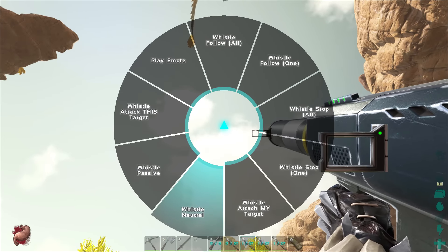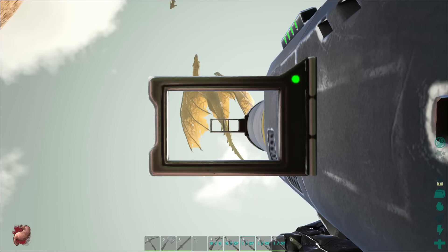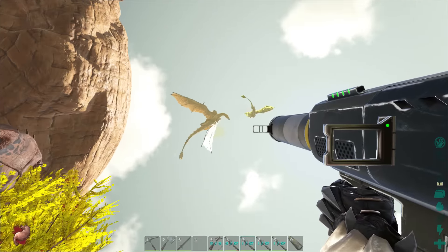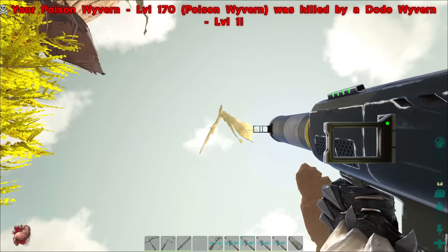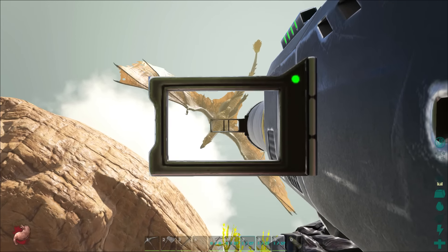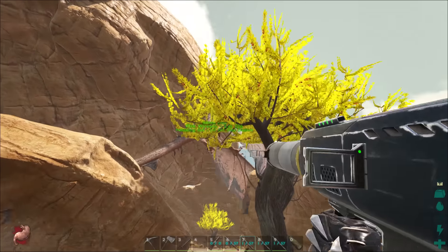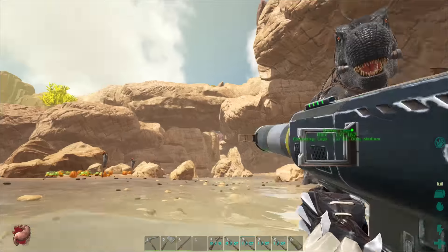I'm going to whistle them down - it's time to bail, we can't do it. That's unfortunate, this thing is way too strong, there's no way I'm going to fight it. I still can't hit him with the lock-on from there. What I'm going to do is actually spawn the Dodo Rex and the Dodo Wyvern, along with the bone version of the wyverns, so we can test out what they do and how much health they have.